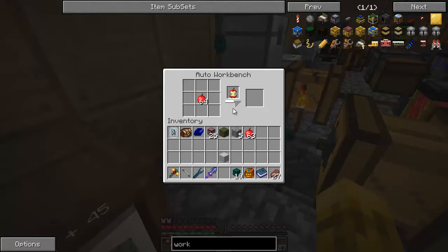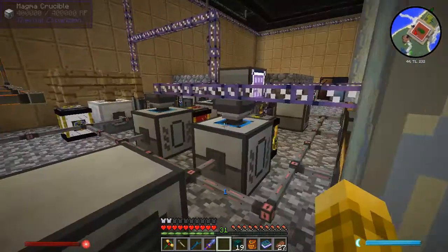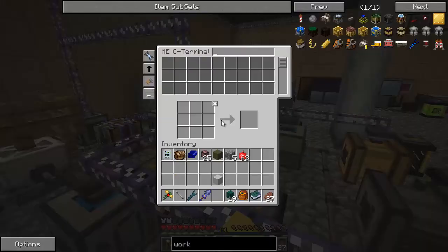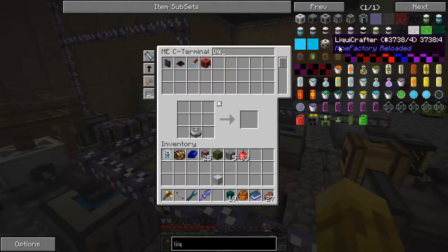Why are you taking so long? Because they don't stack — that's all right. That's not a problem, but this thing takes forever. Well, that ain't going to happen. We're going to go with a liquid crafter — it's just so much faster because I can give it a clock. Liquid crafter — whoa, need a lot of stuff for that.